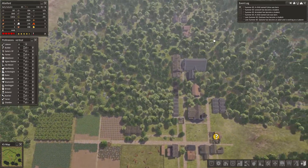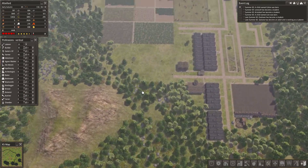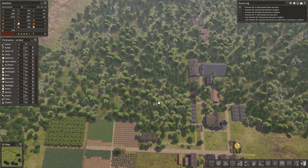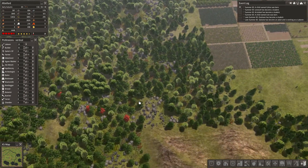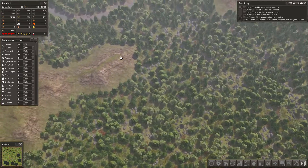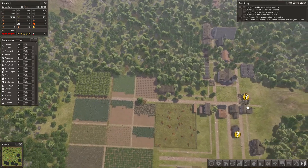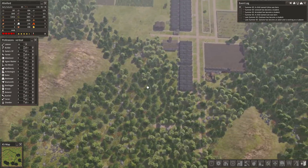I want to start taking down a bunch of trees, particularly in this area, so that I can start planning up the city. Whilst our population is recovering, I need to try and figure out what the best idea is going to be for storage of resources, particularly food. I'm thinking I'd like the farms to end up eventually being up here, with houses all the way down to the bottom and along this area. That is the idea anyway.